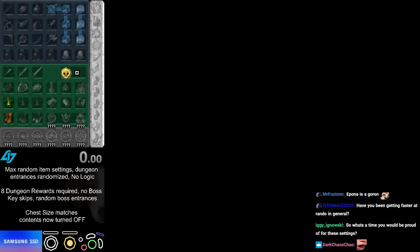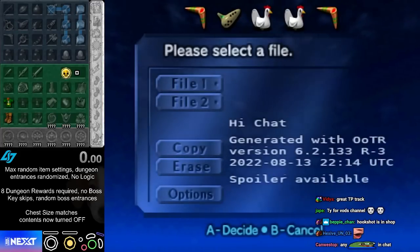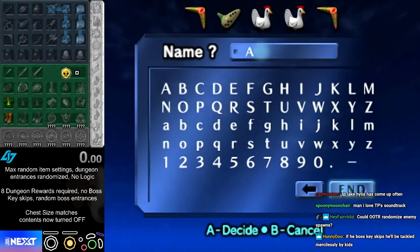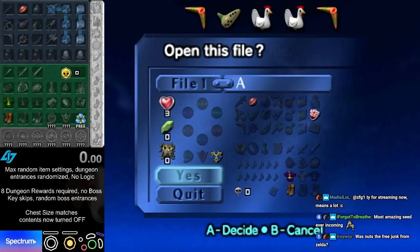I think I've been getting faster at rando in general for the most part — sometimes I play dumb. Random boss entrances means I go into the boss room in Deku Tree and could find Twinrova or some other boss. I'm not gonna boss-key skip just to see what the boss is. Okay, I'm gonna start now.